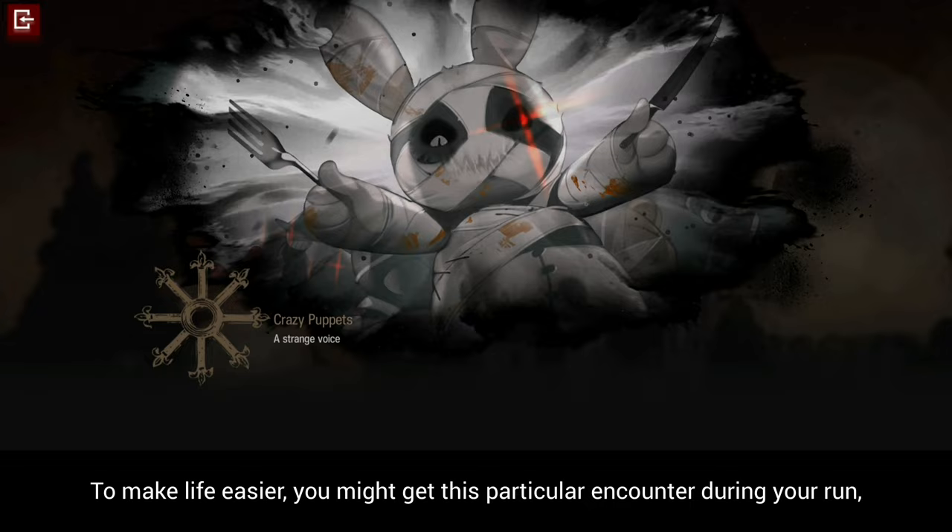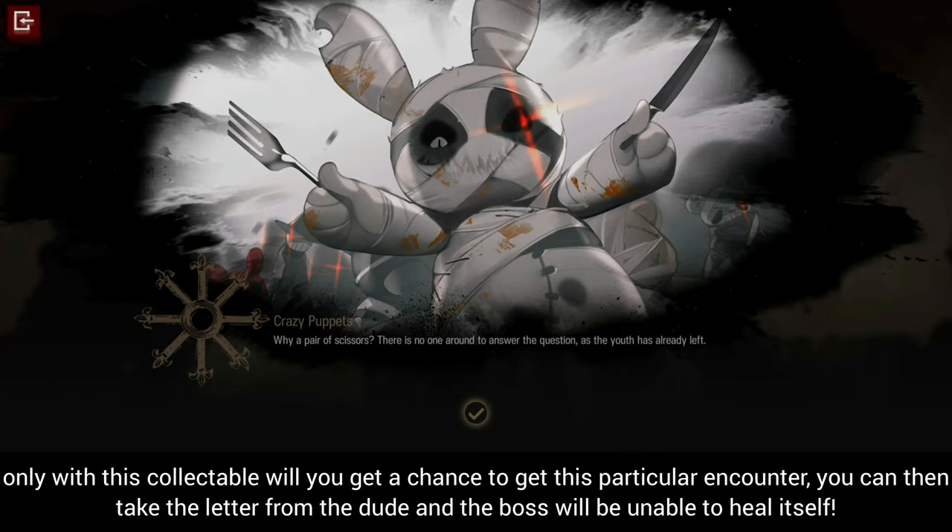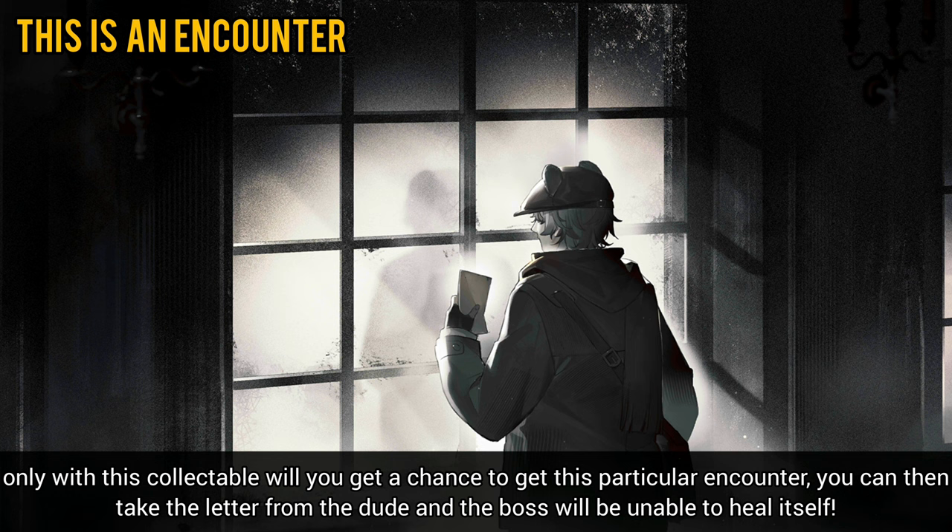To make life easier, you might get this particular encounter during your run. You can then spend 3 life points to obtain a collectible called Useless Scissors. Only with this collectible will you get a chance to get this particular encounter. You can then take the letter from the dude and the boss will be unable to heal itself.